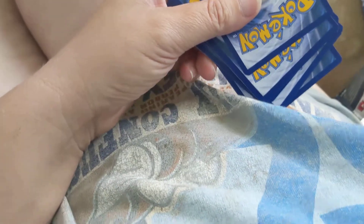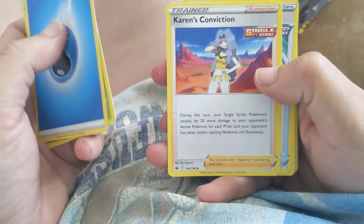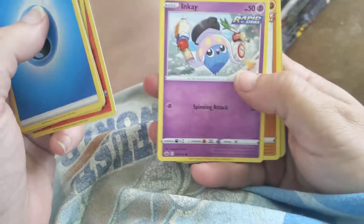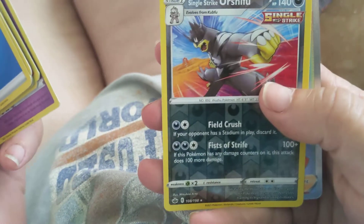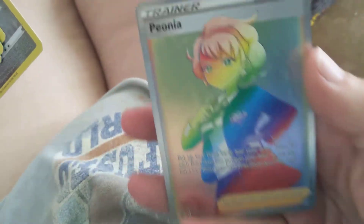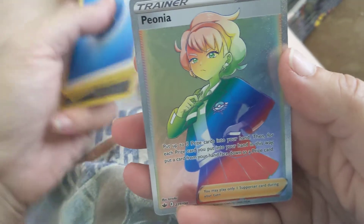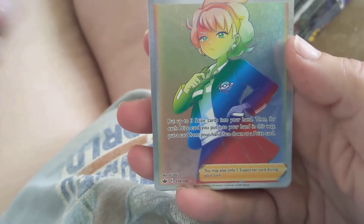Pack number two. Another white code card. Got Water Energy, Kuna, Karen's Conviction, Echoing Horn, Diglett, Vesta, Rockruff, Ghastly, Foil Single Strike Urshifu, and Flor Pionia — Pionia, if anybody in the comments wants to tell me the proper pronunciation of this, feel free.